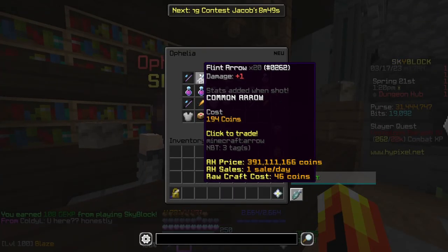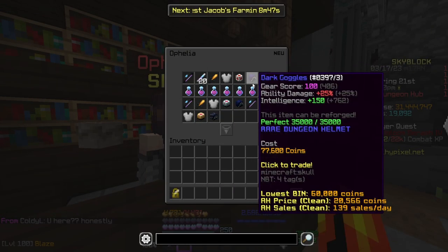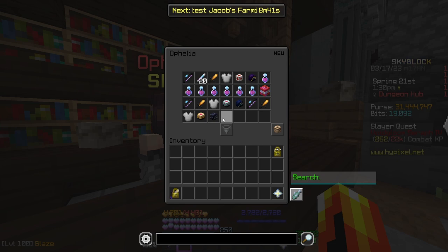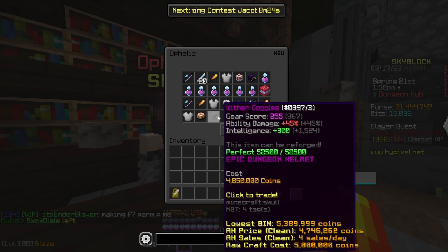When you speak to Ophelia, you'll find dark goggles, shadow goggles, and wither goggles. These have relatively high catacombs requirements, but they are the best right-click mage gear in the game. When I say right-click mage, I'm referring to anything that uses an ability — a spirit scepter, bonzo staff, or hyperion. That's ability damage, and these goggles will increase it. Left-click mage is something we'll get into a little bit later.